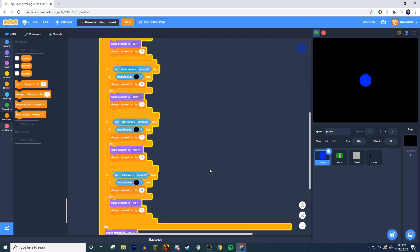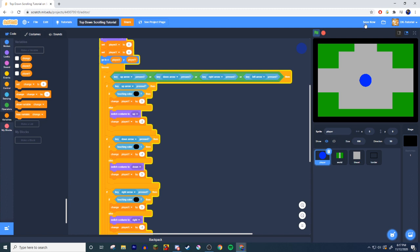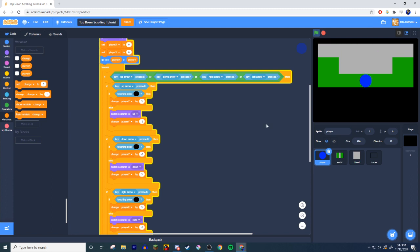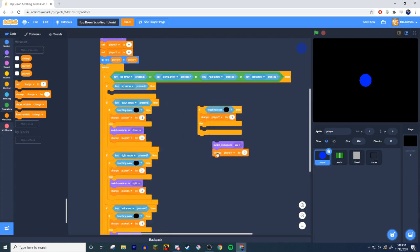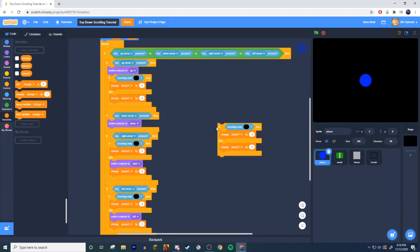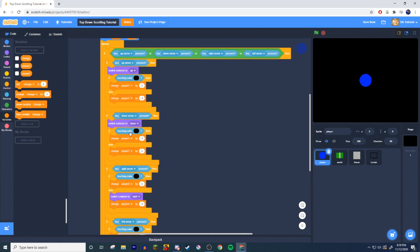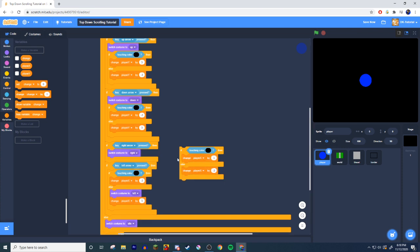Sorry about the noise — there's an office below me. Let me turn down my mic. Anyway, let's test it. The wall stops us but something's off — it's very touchy. Looking at my other project, I formatted it differently: I put the movement code first and then the collision check afterward. That makes a lot more sense because otherwise it has to run another line of code before actually moving the character.